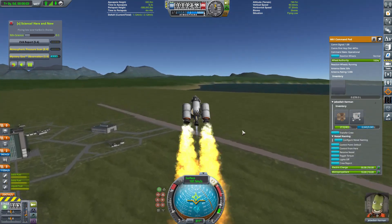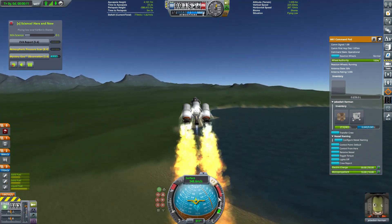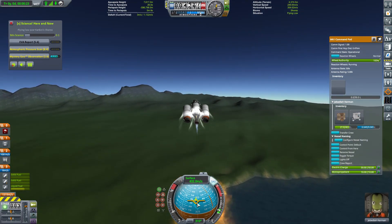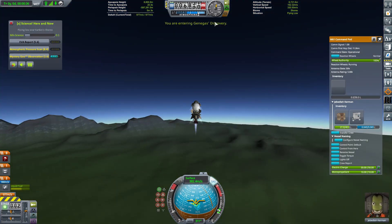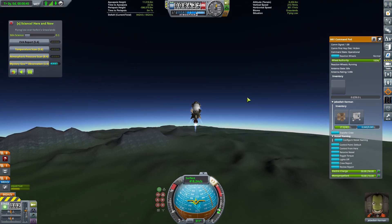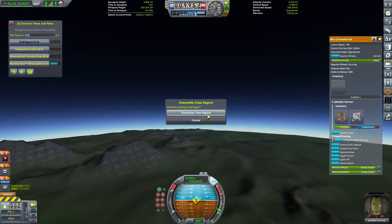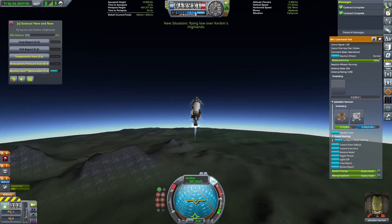We launch and I'm immediately nosing over to head in that direction — the nav icon floats up and I'm staying a little below it. My trajectory is growing in that direction, which is exactly what I wanted. One of the booster engines slammed together behind me — one survived. I am entering Genegas's Discovery — I hit the crew report and run it, and one contract is complete. I come down a little bit and now I'm entering sector LS0 — I run the crew report again, overriding to do it a second time, and there it is. The second contract is complete.